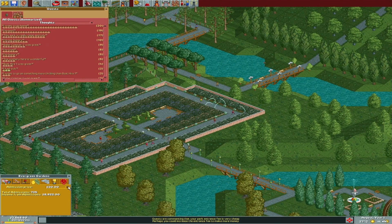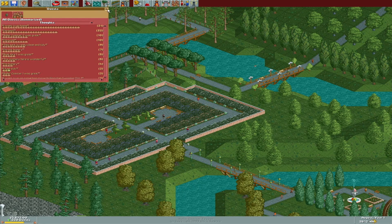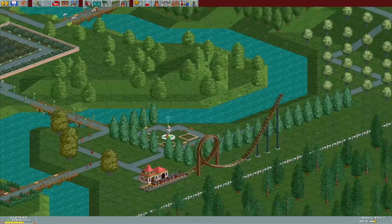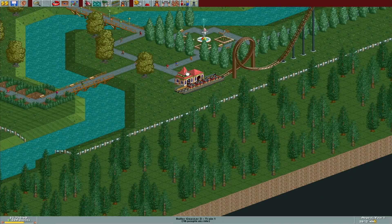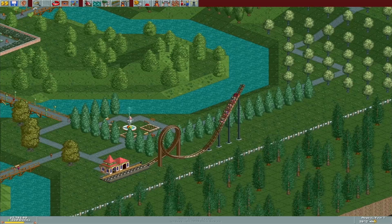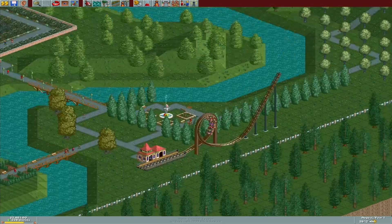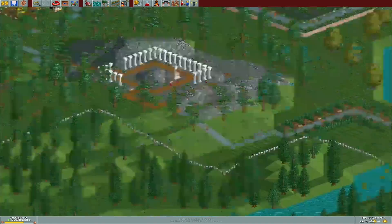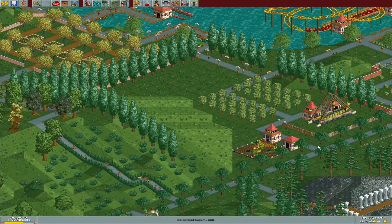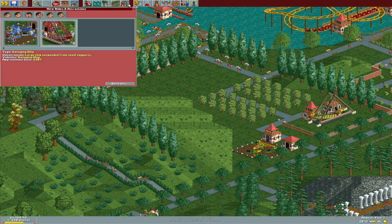It's twenty dollars — for Cedar Point standards that would be a great deal, but for this particular park I think it's probably reasonable. All right, people, just get back in the line and get back on the roller coaster. I'd probably consider building another shuttle loop over here.